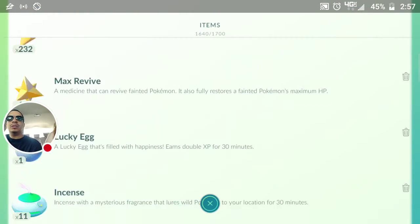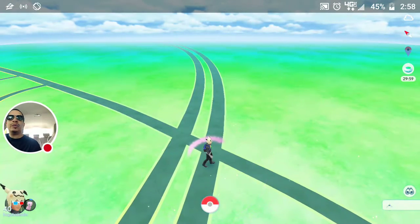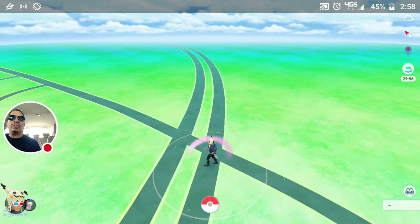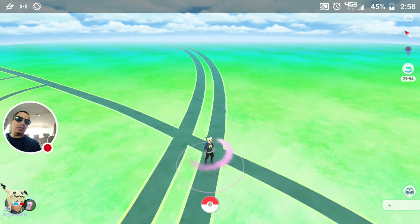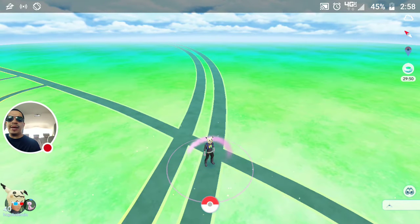Let me throw an Incense real quick. Cat is not liking this. Oh, I threw it. I just want to pop an Incense because there's no Pokemon around here. I just want to show you guys how you catch this way, sideways.